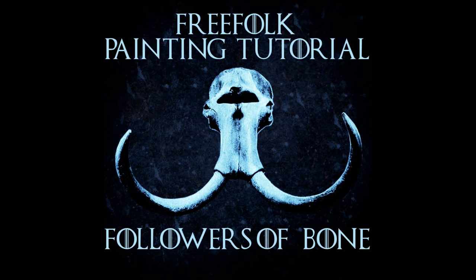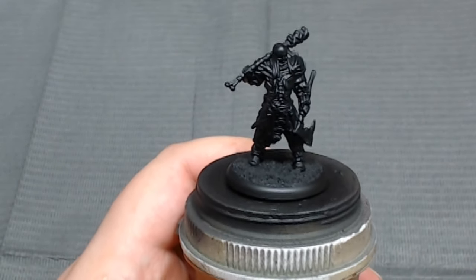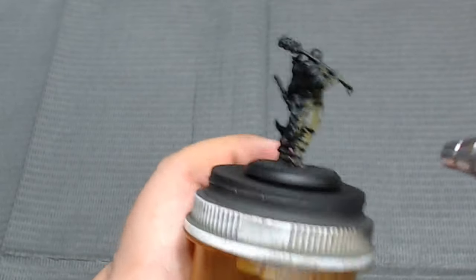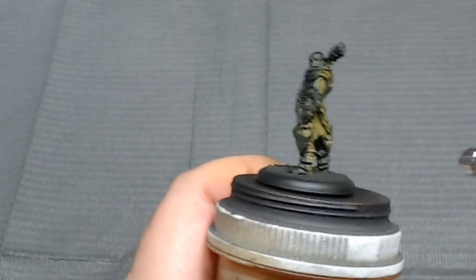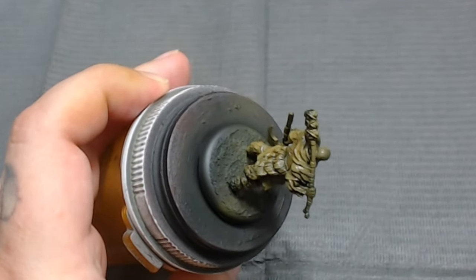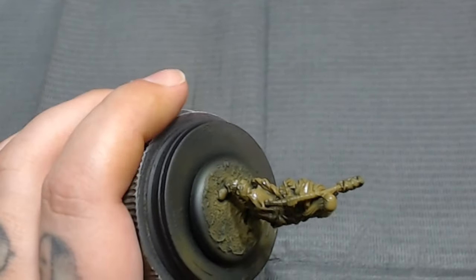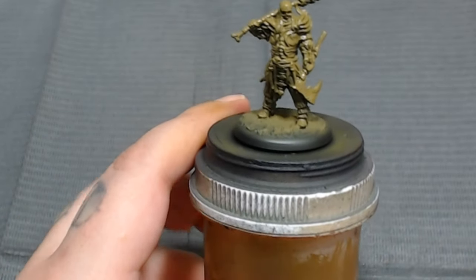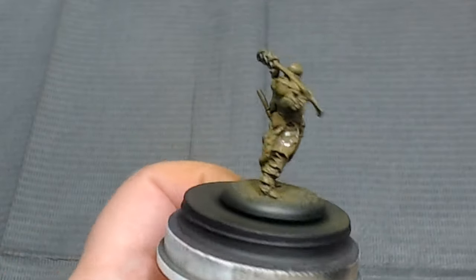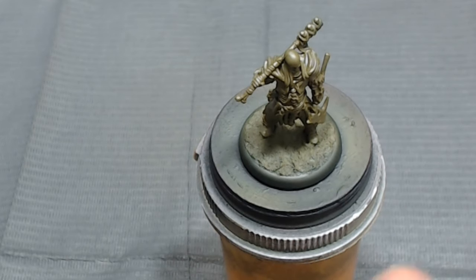In today's video, we're going to be going over some quick painting tips for the Followers of Bone. I've just primed the model in black, and then I'm coming in with a mix of Death World Forest from Citadel or GW. This color is a little too green for the way I want my Free Folk to be painted, so I mixed in a little bit of FW Burnt Umber Ink — I think it's Dollar and Roni — just the bottles you would find at a Michaels or Hobby Lobby or another craft store.